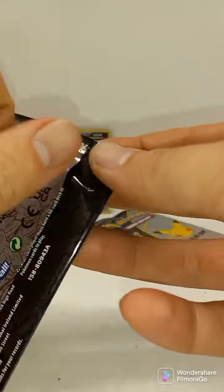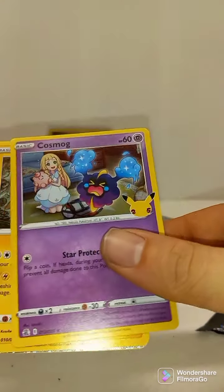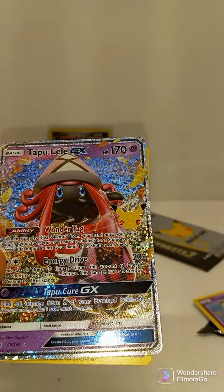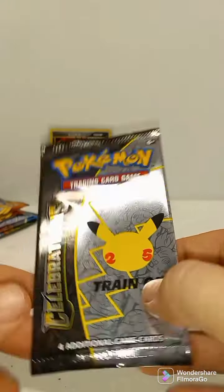Next pack, Celebrations. See what we got — Zekrom, Tapu Lele GX. Wow, first time I've seen this one. Pack of Celebrations in the Celebrations Elite Trainer Box.